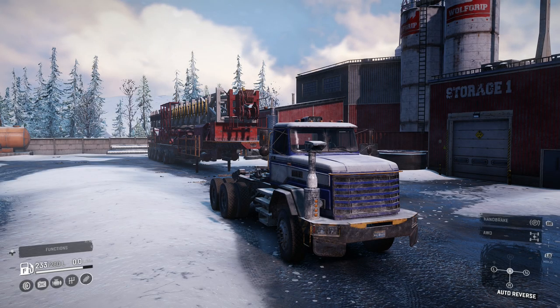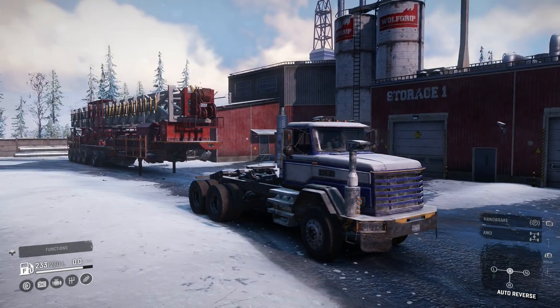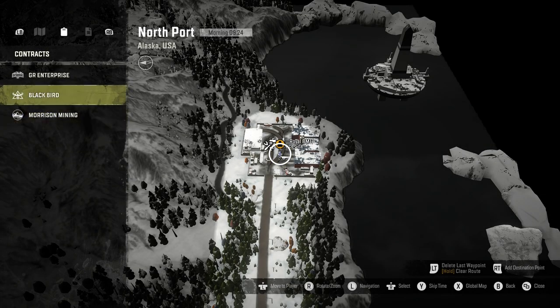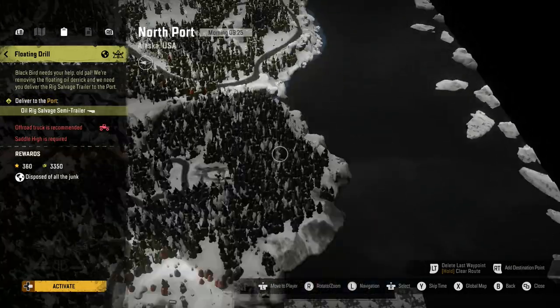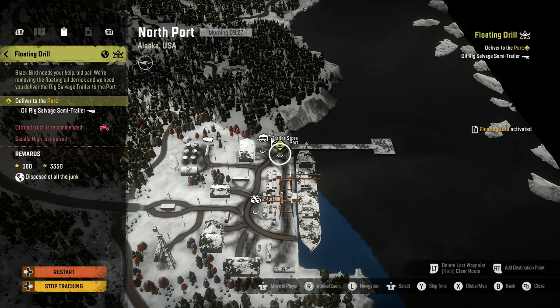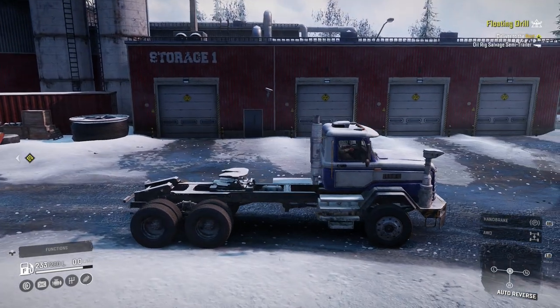Hello everybody and welcome to part 19 of SnowRunner. Behind us we have a very big oil rig that has to be transported to the port, and today we're going to be doing that. Before we start, I'm going to go onto the map and select the mission: Floating Drill. We're going to activate it - we need an off-road truck with a saddle high, and we have all those things.